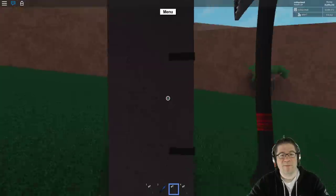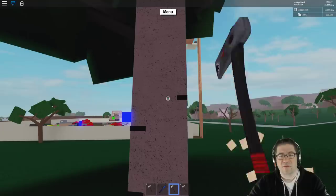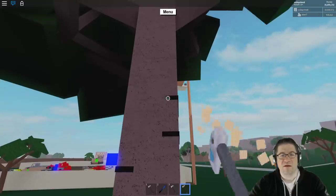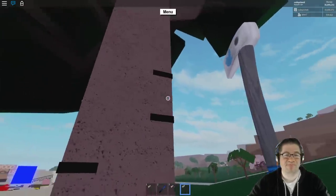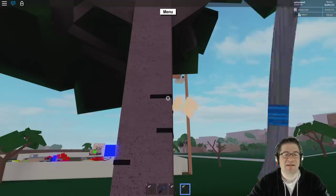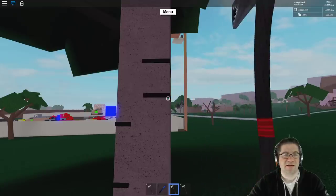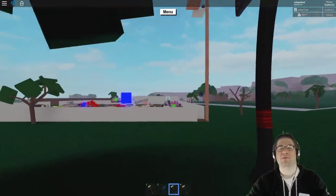After ten swings each, I would say they are equally matched. The rookery and the twitter axe are both the exact same power on regular wood. Now where they differ is going to be with blue wood and fire wood.